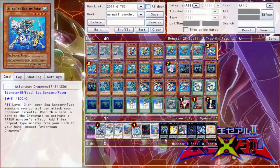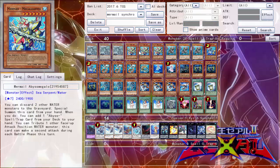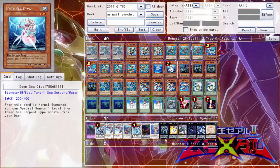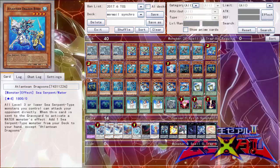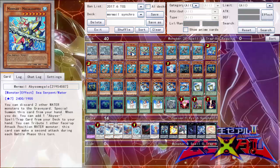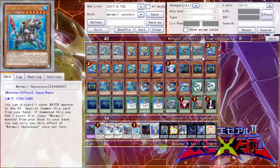Up next we have two copies of Atlantean Dragoons. It's a really good card for the deck — you discard it for any of the effects. When it's sent to the graveyard to activate a water monster effect, you add one sea-serpent type monster from your deck to your hand. A lot of the deck is sea-serpent: you've got Megalo, Deep Sea Diva, other Atlanteans, and Neptabyss as well. So that's about eleven targets for his search effect — pretty dang good.